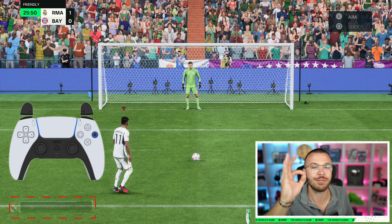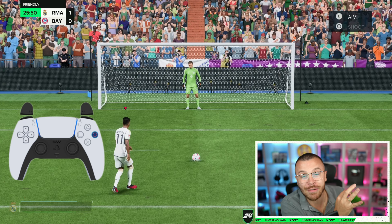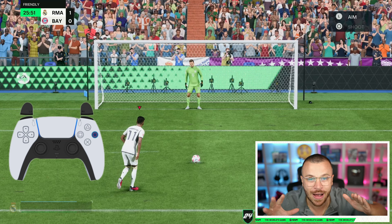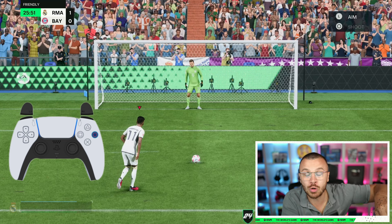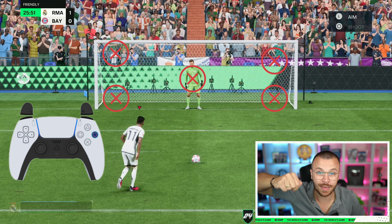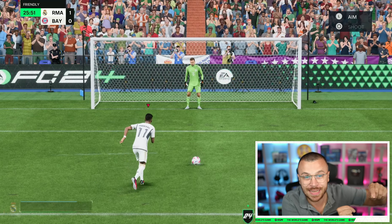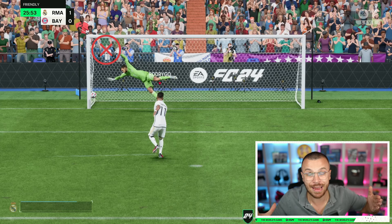In our case, timing and shot power are perfect. While the player is approaching the ball, you have approximately one second to decide where you're going to shoot. Now it's time to take advantage of the new feature in FC24 — you can press the left stick to the top left corner, bottom left corner, middle, top right corner, or bottom right corner. You've got five different options. I press it towards the bottom left corner, and as you can see, the goalkeeper jumped into the top left corner — that's why he couldn't save the penalty kick.